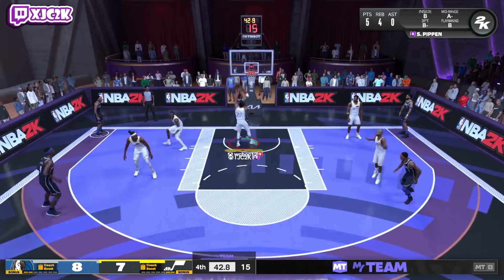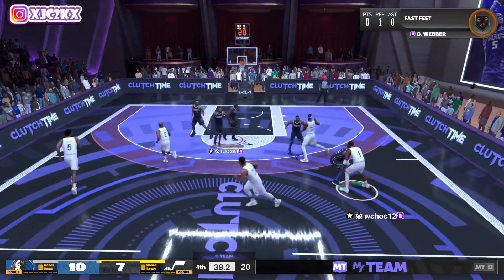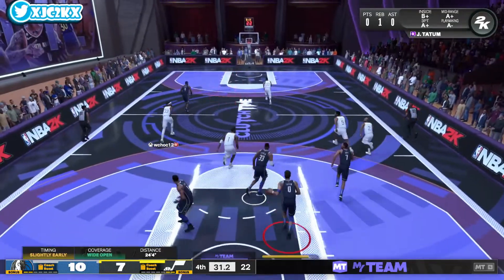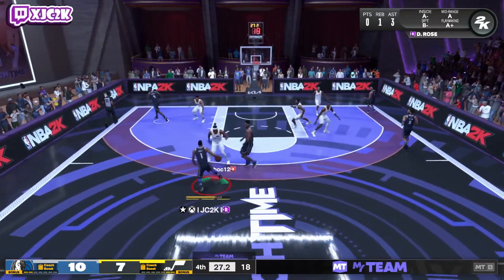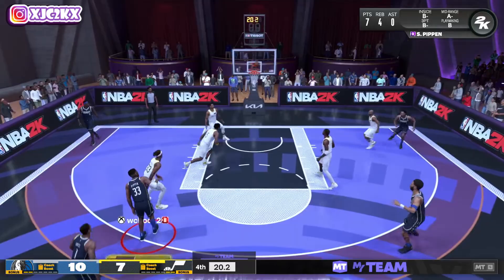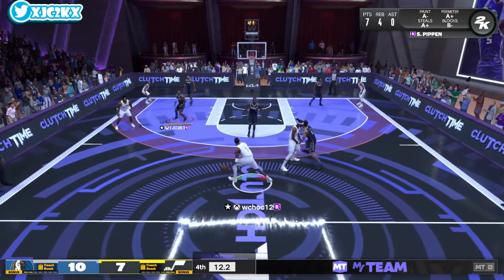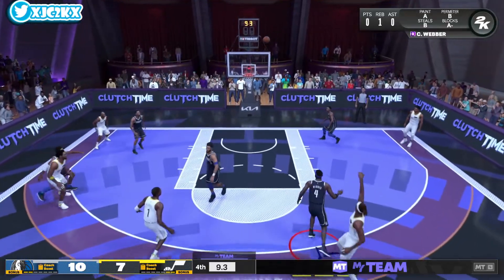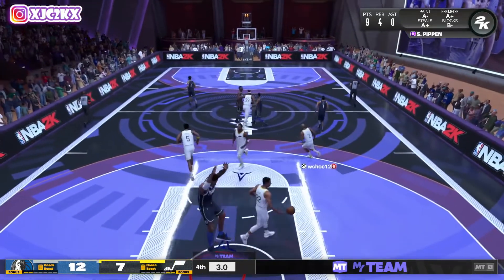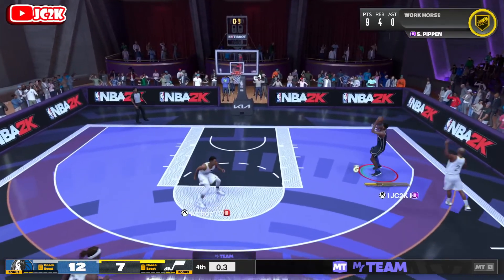Pippen gets an easy layup — the other thing is his 6-8 size means he's going to get mismatches against a lot of cards. Especially when people put locks on cards like Derrick Rose or Brandon Roy, Pippen's going to get mismatches against point guards and his size will give him big opportunities in the pick-and-roll. Pop, Pippen for three — but he's gassed. He drains it though and we push the floor again for a final layup. Not the best offensive performance but nine points and four rebounds for Scottie Pippen.